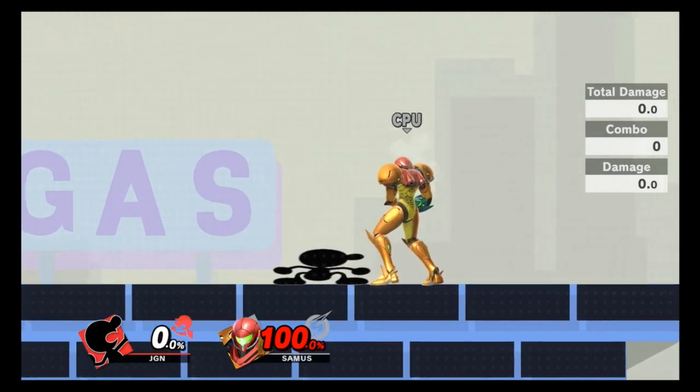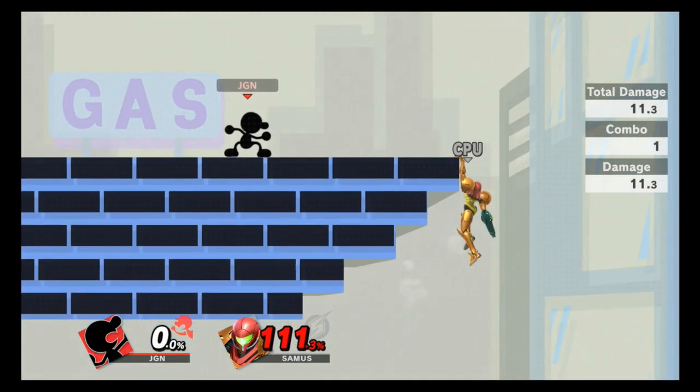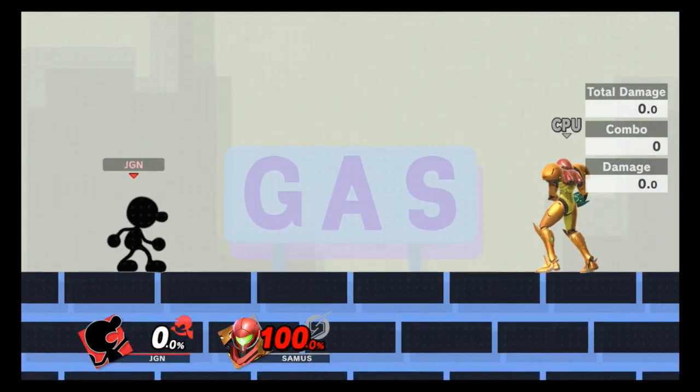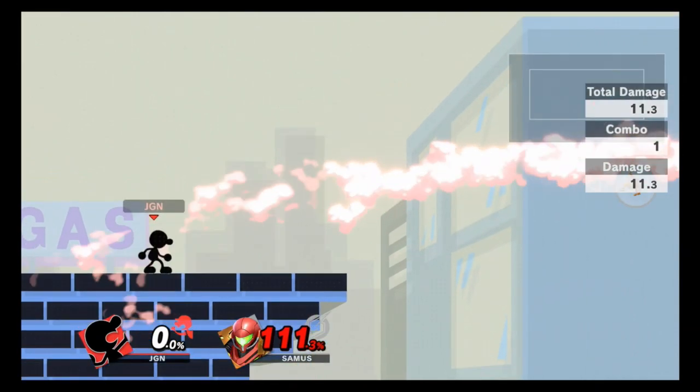Down tilt is one of my personal favorites. It actually kills a whole lot sooner than forward tilt and comes out faster at frame 6 — a good change-up move. However, if you miss it, the opening to get punished is huge because it's basically negative 27 on shield. If your opponent shields or parries it, you are wide open. Still a pretty good move overall.